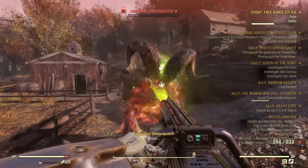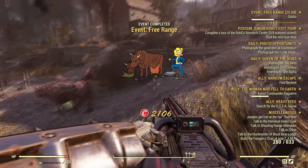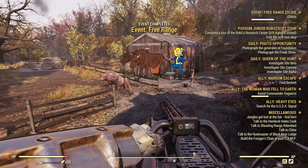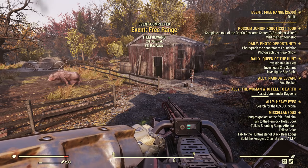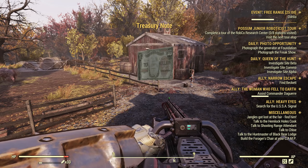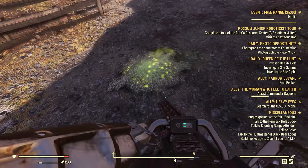Next up is Free Range, the Sheepsquatch event. My cows decided they weren't having any of it and bulrushed the Sheepsquatch — two of them ended up dying — and I still managed to get the treasury notes, so you don't need all the cows to survive. However, I would not recommend this event for lower level players or those without good gear, because the Sheepsquatch that spawns at the very end is extremely tough. Without good defense it will kill you, and without good DPS it will kill your cows.